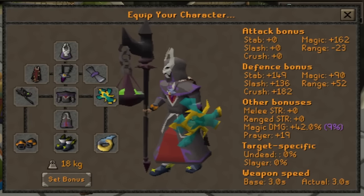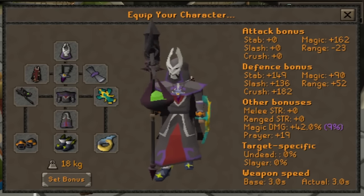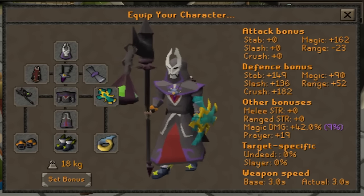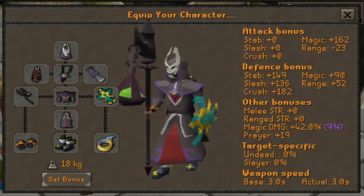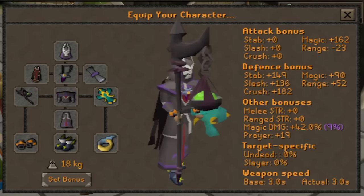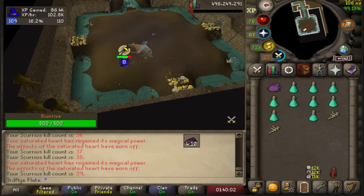Finally, we have the optimal setup for farming the most AFK-able boss in the game. This setup will run you a total of 820 mil at current prices. With a saturated heart to boost your magic level to 112, you can max a 43 blood barrage with this gear. To get the most out of this setup, I would recommend AFKing for up to 5 minutes at a time, so you can keep the saturated heart boost. With this method, you can easily get 32 kills per hour, and with the Eldritch Staff special attack, which restores your prayer by 50% of the damage dealt, you can expect insanely long trips.